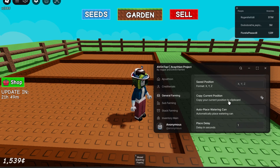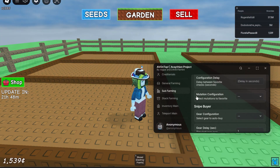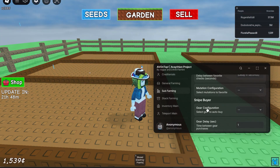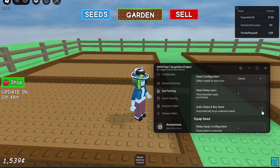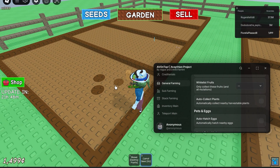There's an auto buy feature. Under sub farming you have the snipe buyer. I configured it for carrots and used auto buy — I got a single carrot. It's buying on a one-second interval, which is why it's slow.